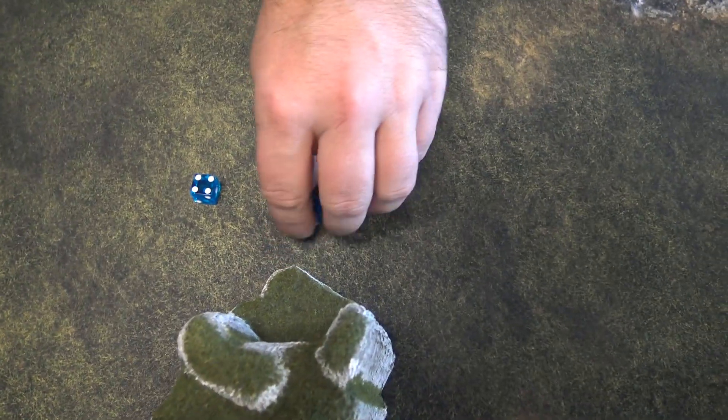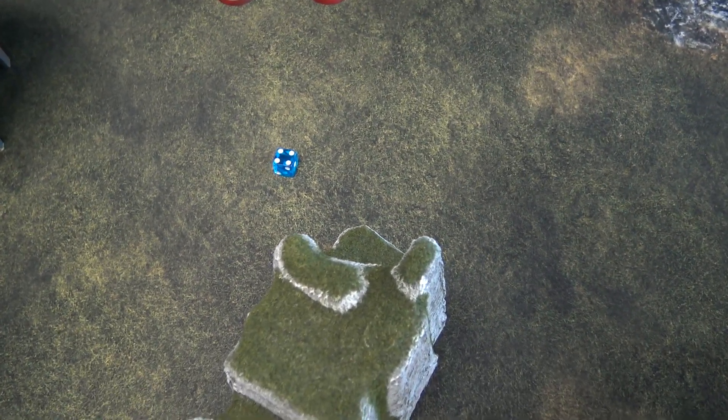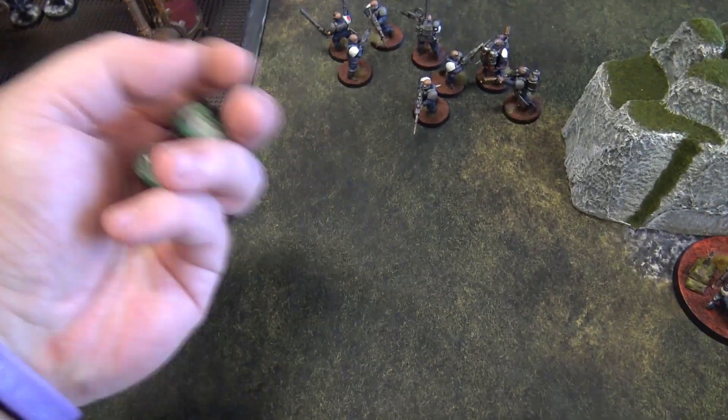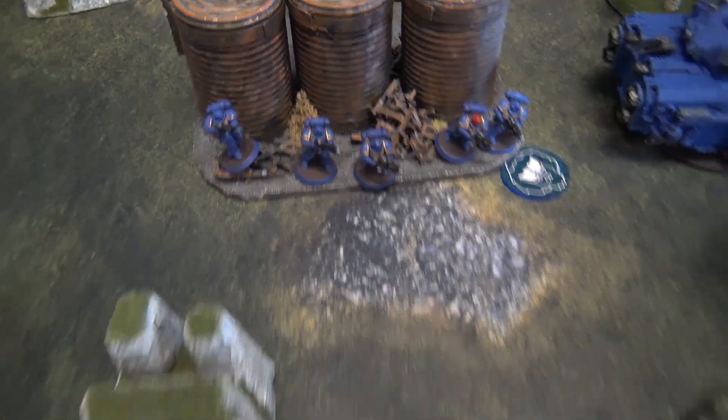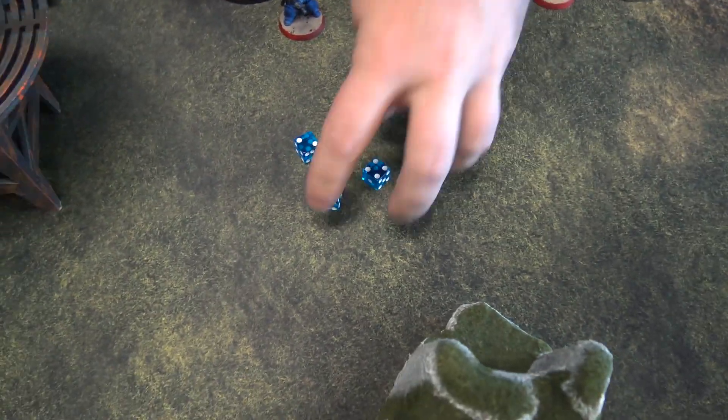The other Intercessor squad — two models fire at the Sanctus and three fire at my Rock Grinder. The two get two hits, two wounds, AP minus one plus cover gives five-ups — no damage. The three firing at the Rock Grinder get two hits, one wound at AP minus one. No save made, rugged construction six-up ignored — one damage goes through.